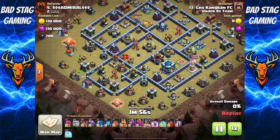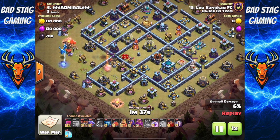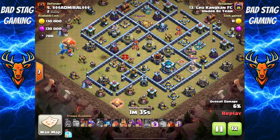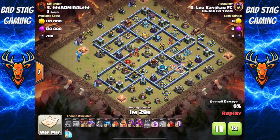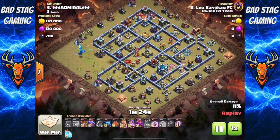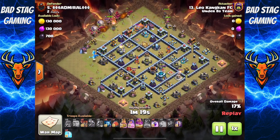Giant and Royal Champion down straight away on the left-hand side — wants to get the Royal Champion in to take out that air defence, maybe the single Inferno as well. Invisi spell down to protect her. Fantastic value there. E-drag now down just to create a bit more of a funnel. Royal Champion's not going to get much more value anyway — Queen's going to take her out. But got pretty much everything he wanted from that. E-drag's going to carry on making a wider funnel on the left-hand side. King and Queen now down, and a Skelly spell at 12 o'clock to tank the Royal Champion and the Scattershot. Fantastic value there.